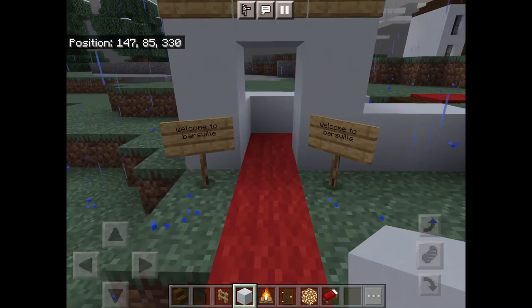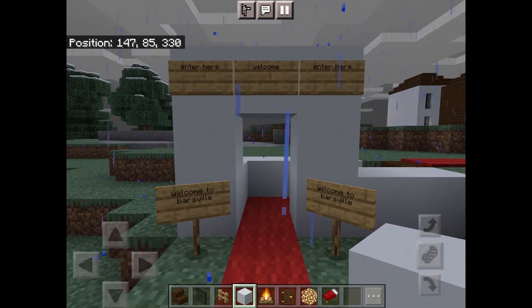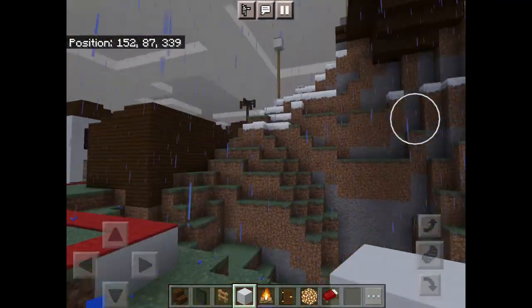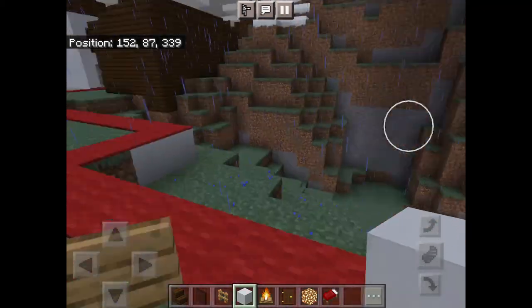This is the path that takes you to the entrance. So welcome to Boswell — that's the name of my town. You can enter from here, and there's a path that takes you along, and already you can see the geothermal power plant and the hanging villa from the top.